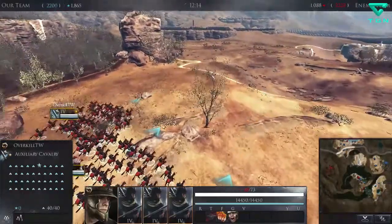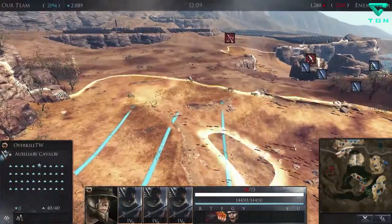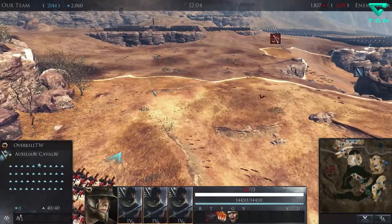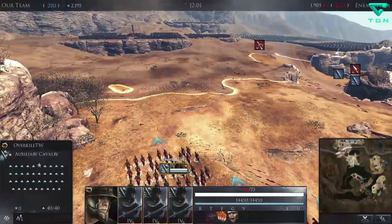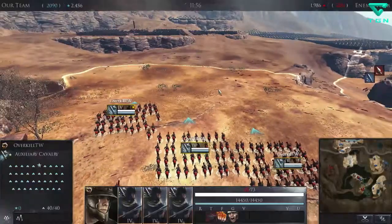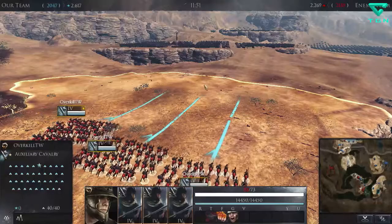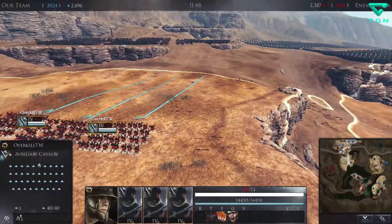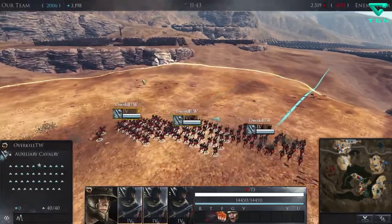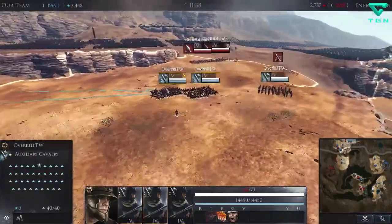They could be in these trees here. There are some units — I would honestly be surprised if they didn't have units in this field. There's only one unit down there so they definitely have everything around here. There are some Toxotai over here — or Ionian archers, whatever they are. There are also some spears.